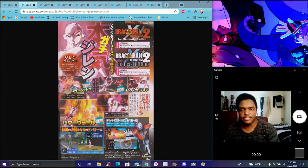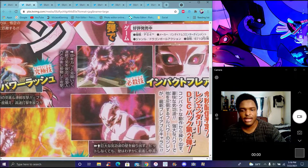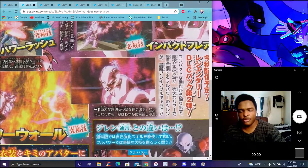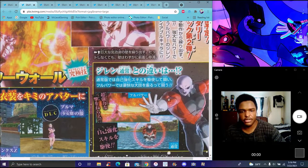For Xenoverse 2, they're getting Full Power Jiren. We got screenshots of him doing his white aura and stuff like that. The Raging Eyes look really weird in the Xenoverse 2 format. His model looks really shiny and he has a white flame wave. It's like a comeback to the Jiren DLC and stuff like that.